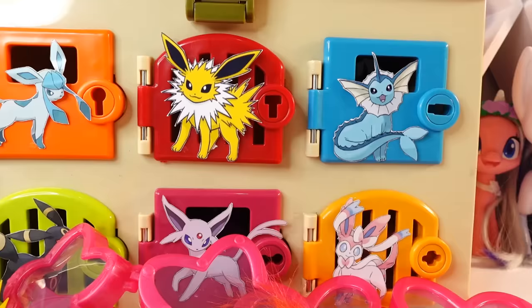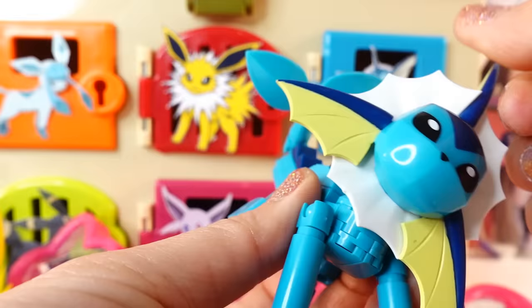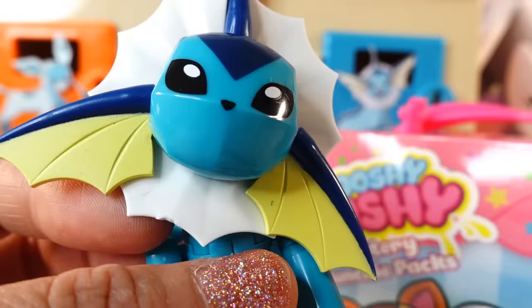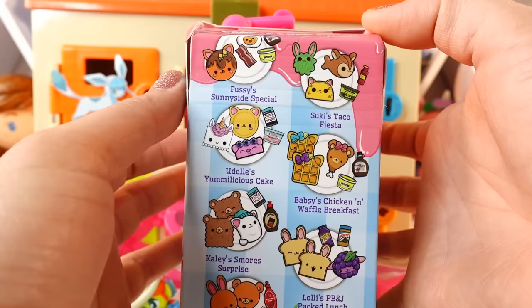Let's move on to the blue door with Vaporeon. Are we going to find Pikachu? We found Vaporeon! He is looking amazing. I love the fins and the frill around the neck, and back here there is also a tail. We got a surprise - a Smooshy Mushy Mystery Munchie Pack. These are so fun and there are seven to collect.